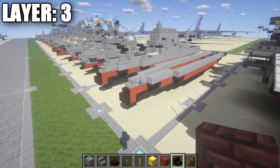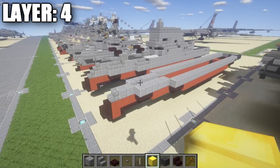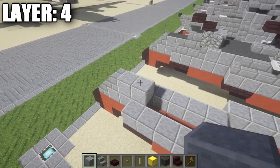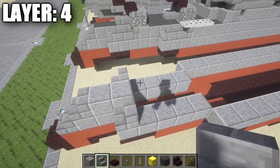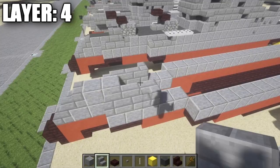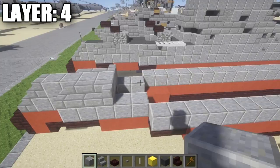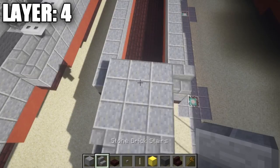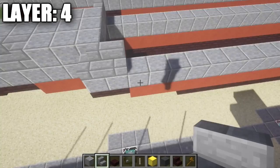Moving on to layer 4 — another pretty simple layer. Place a stone brick stair on top of this polished diorite full block, then place 2 polished diorite blocks back. On the sides of this polished diorite block, place a stone brick stair creating a corner stair, same on either side. Fill in the space in between with polished diorite, then place a row of 3, second row of 3, and third row of 3 polished diorite across. On the sides of that third row, add stone brick corner stairs.